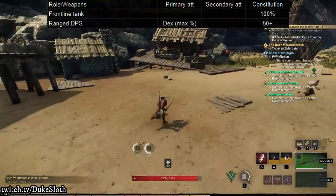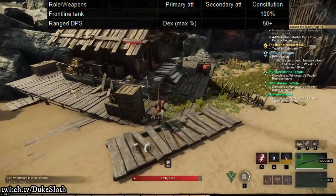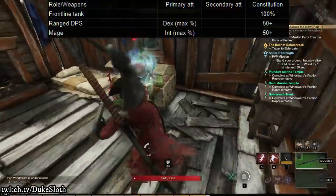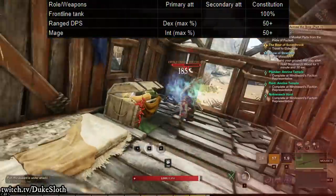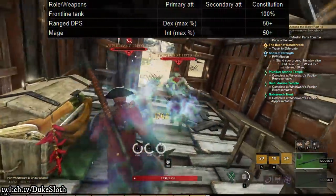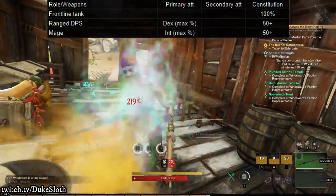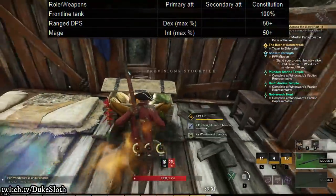Often this will not require you to put any points into constitution, as your gear will provide sufficient constitution anyway. With mages, we have the same scenario but with intelligence instead of dexterity. 50 constitution just to be safe, and then max out intelligence for a lot of extra damage and the additional perks from intelligence, such as higher critical hit damage and a ton of elemental damage, which really boosts your damage.